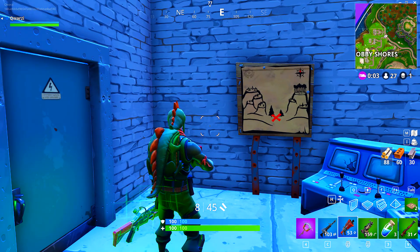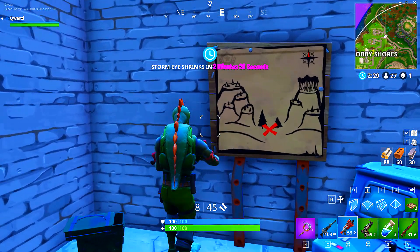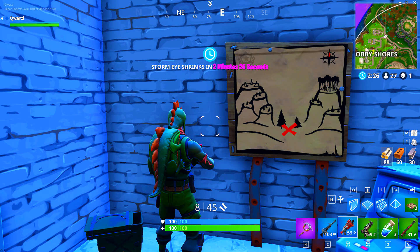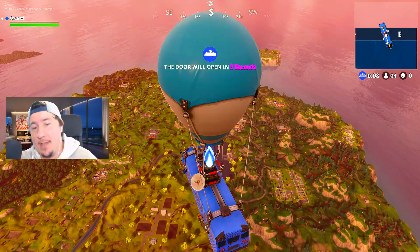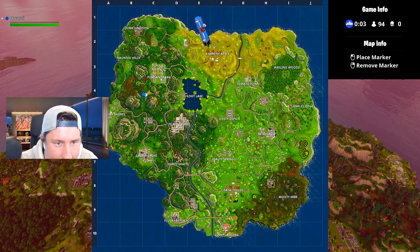In week one the treasure map was in the same location every game, whereas this week they have changed up the location for every new game that you start. But where I found it, it was right in the little hut that was next to the Forbidden Dance sign. The treasure for the treasure map located in Snobby Shores is right there.